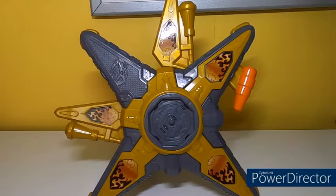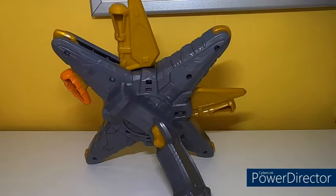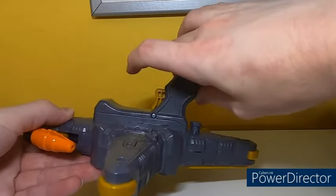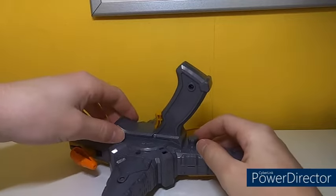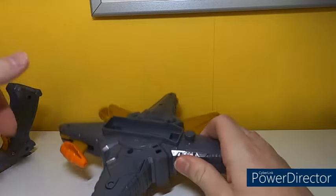I do like how they included the rail system, but this has some flaws in some of the sounds it makes — we'll get to that later. On the back there's a different part too: instead of a small handle with a button, this one has a blaster handle with a trigger, which is fair because it is meant to be like a gun weapon. They were kind of lacking in gun weapons for Power Rangers Ninja Steel, so I can see why they wanted to add an extra gun weapon.